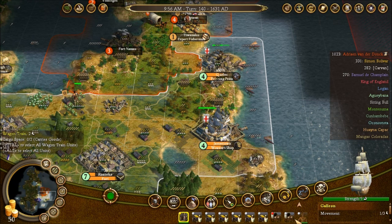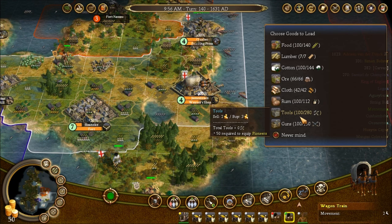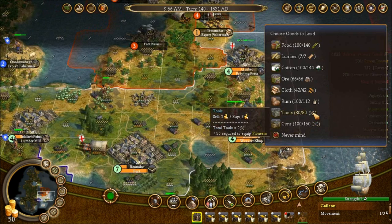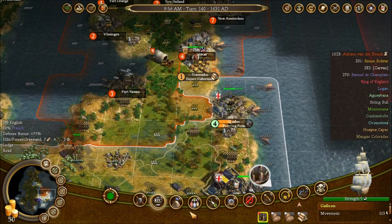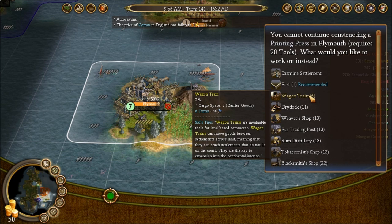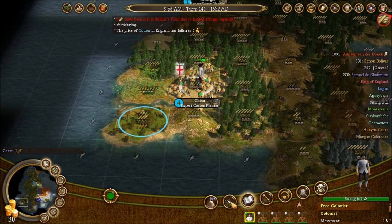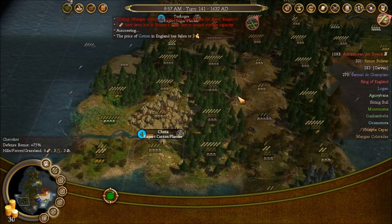I wanted you to load goods, not load onto something. Let's get some stuff out to you as quickly as possible — take that rum, take that cloth, and take the rest of that rum. Go back. Church, why not. Farm please. Good god, the Aztecs are going crazy.